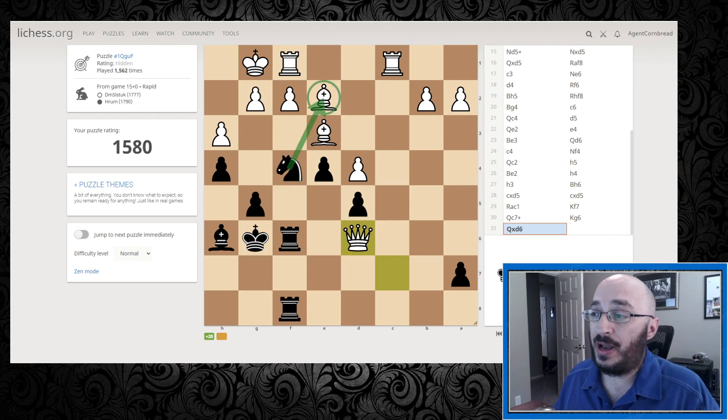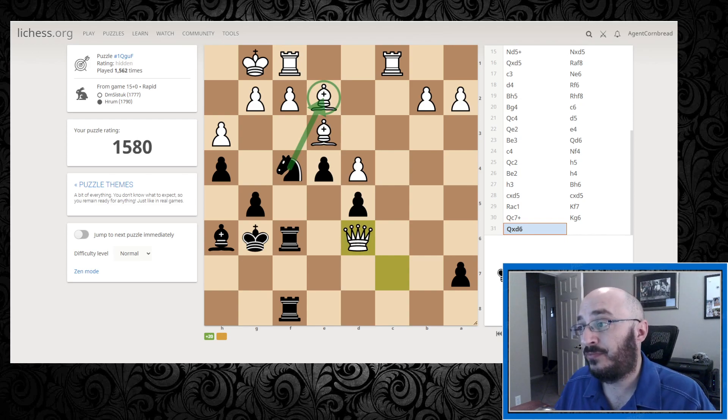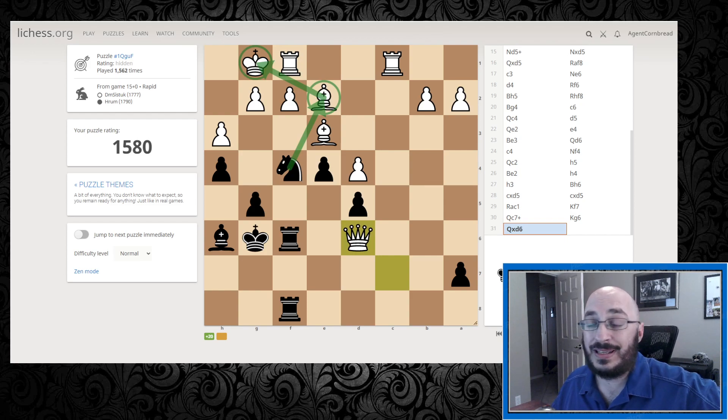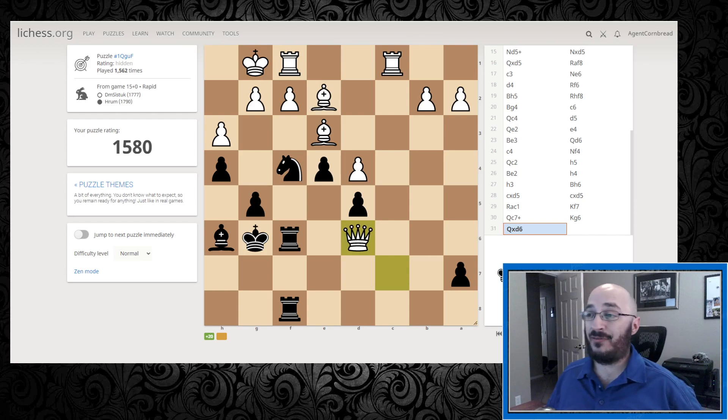My first thought is I could grab here with check, since that comes with check - that forces my opponent to move. But if I grab the bishop with my knight, am I potentially losing additional material at the end of that line? If I were to grab the queen first, my opponent can simply move the bishop to safety. But by grabbing it now, the only reason I can grab it now is because it comes with check. The question is: in the process of getting out of check, does my opponent have a way to set themselves up in a better position? I don't think that's the case.